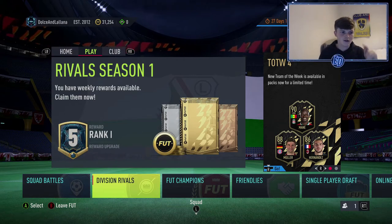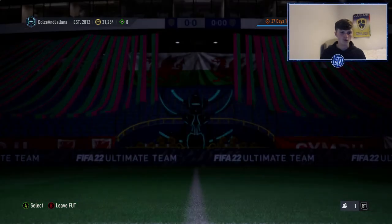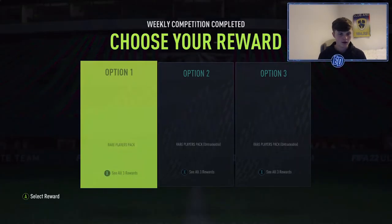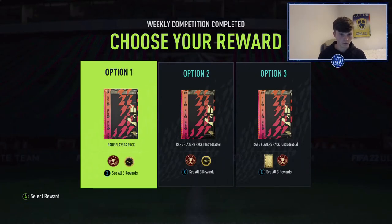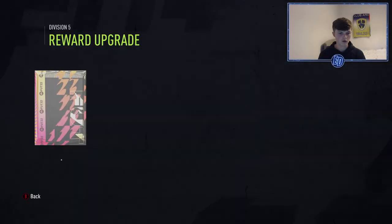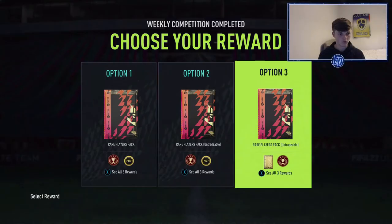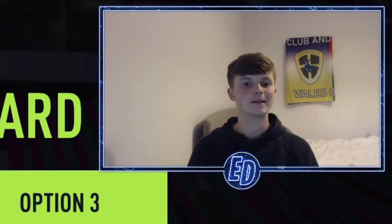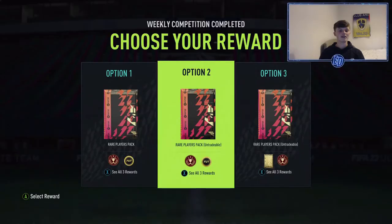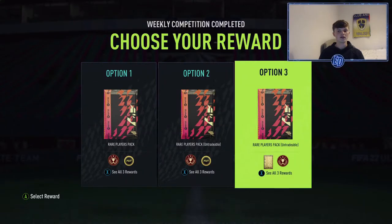Welcome back to another video. Today we have some rival rewards — my first rival rewards on camera. The options are a 50k pack with 14k coins, a 50k pack with 25k coins, or a 50k pack with a 45k pack. The middle one is definitely the best.